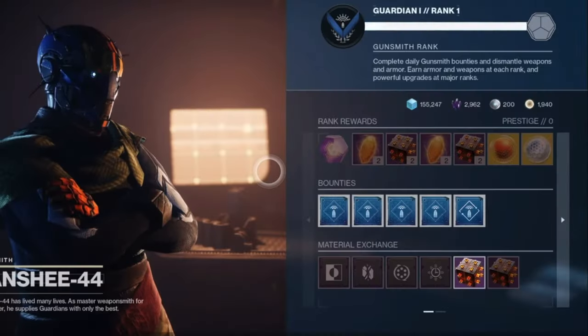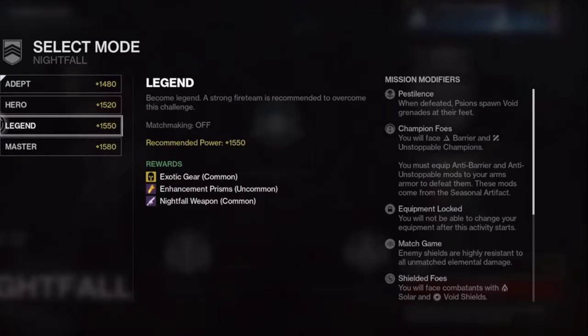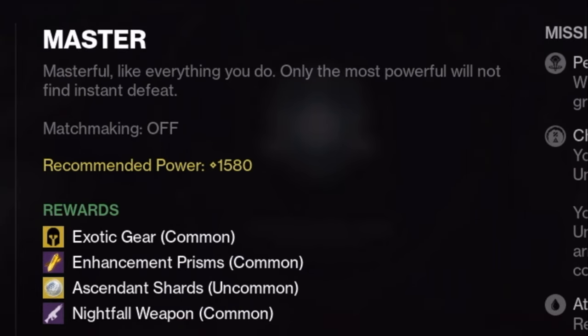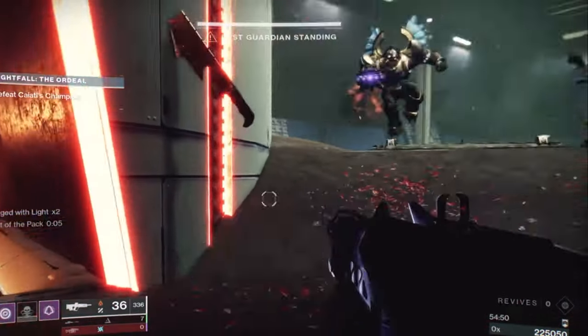You can get these materials from nightfalls while farming Banshee bounties, as they also give you cores. The higher the difficulty of the nightfall, the higher the drop rate of these masterwork materials. If you are a solo player, I'd recommend doing at least the Hero difficulty, but if you have a team you can do Legend difficulty. If you're struggling to find players, you can use LFG and play on at least Legend difficulty. Master nightfalls give you a higher chance for ascendant shards, while Grandmaster nightfalls guarantee an ascendant shard and can give you another one.